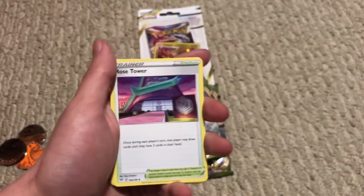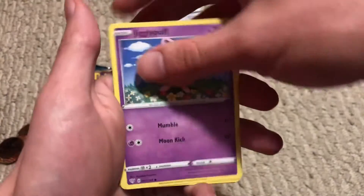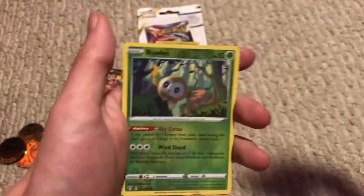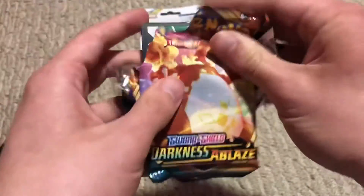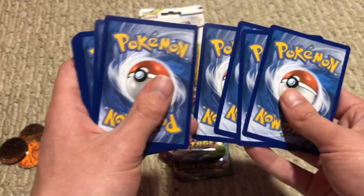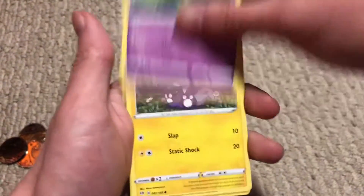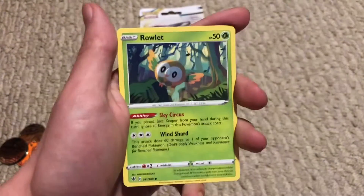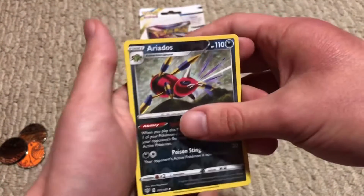Fighting Energy, Rose Tower, Starmie, Dedenne, Cubchew, Rowlet, Jigglypuff, Diglett, Pamphore, Rowlet Reverse, and a Beartic non-holographic. Metal Energy, Aerodactyl — Aerodactyl Reverse — Belrose Tower, Morgrem, Toxel, Skitty, Rowlet, Wishiwashi, Aerodactyl Reverse.